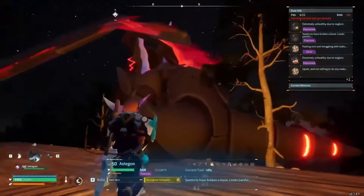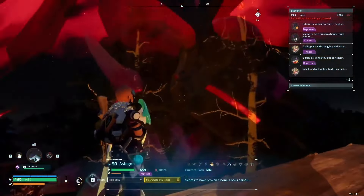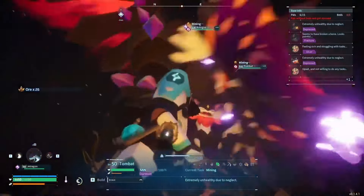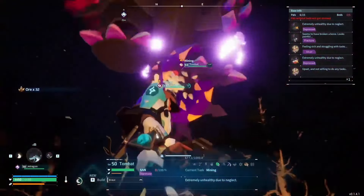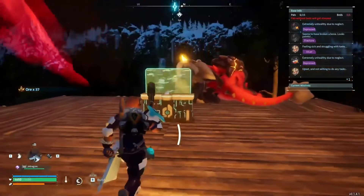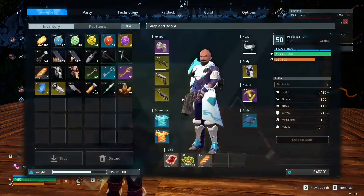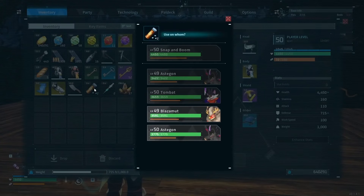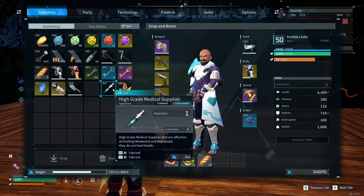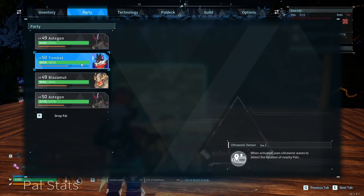Here's another important tip: if your pals are depressed, fractured, or have ulcers and the feed/heal button doesn't show up when you press four, or you can't pick them up while they're working — instead of dropping them in and out of your party, take your regular party members out, put the injured pals in your party, click the medicine item, go to Use, select who needs it, click it, and use it. You can instantly heal every single one through the party inventory.